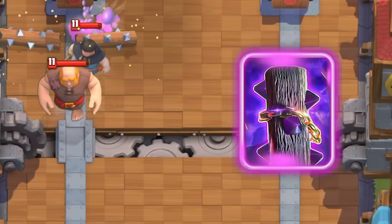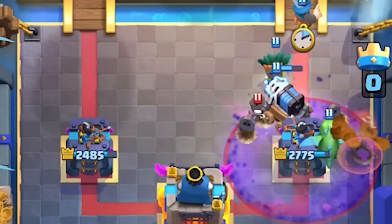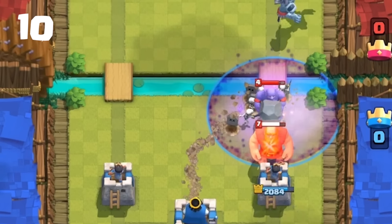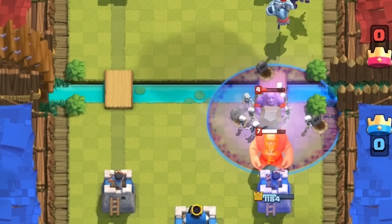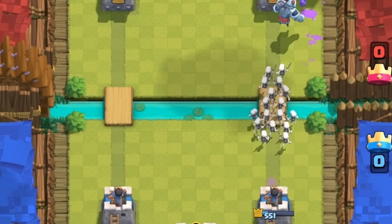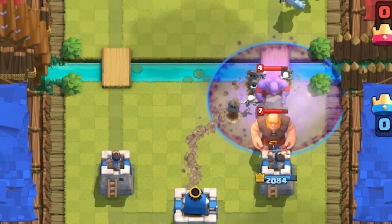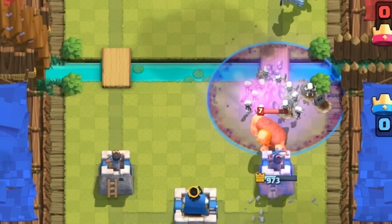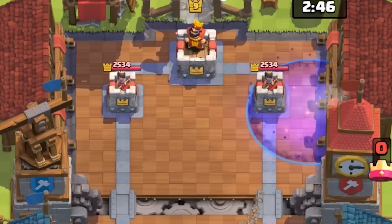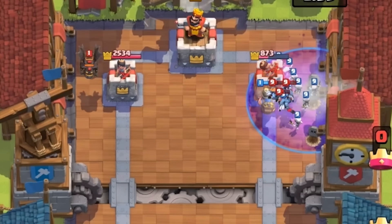Graveyard used to be even more annoying than it is today. For starters, it had a 20% bigger radius, skeletons spawned after 1.5 seconds compared to 2.5 today, and its duration was 10 seconds instead of the current 9. The most frustrating part was how random the skeleton spawns were — it basically took no skill. All you had to do was drop the spell and wait for the damage to pile up. That huge 5-tile radius compared to today's 4 made it much riskier to accidentally activate the opponent's King Tower, but as long as you had a tank in front and dropped the Graveyard, that tower was likely coming down in just one push.